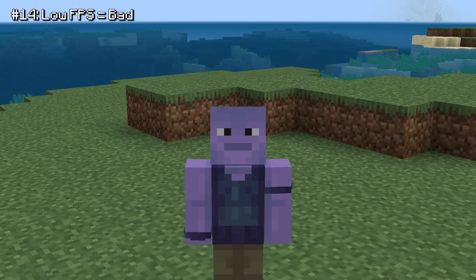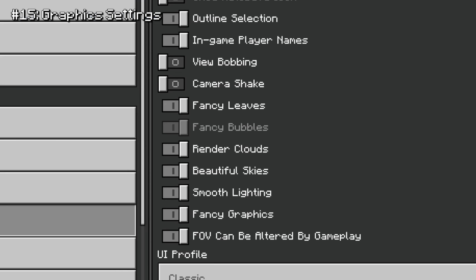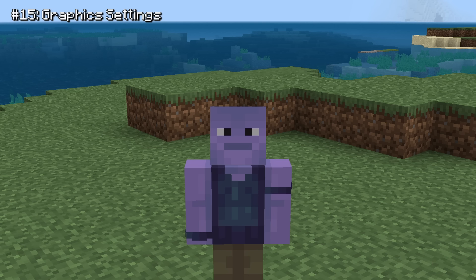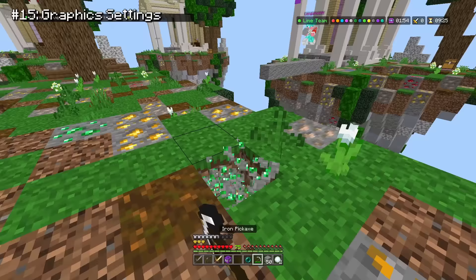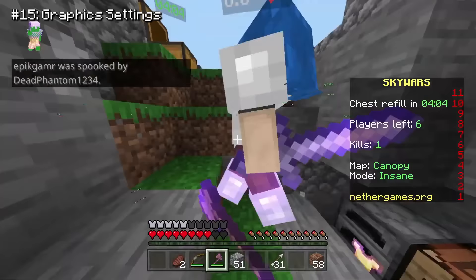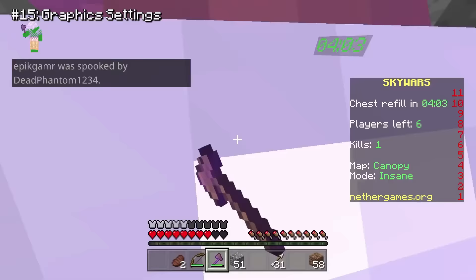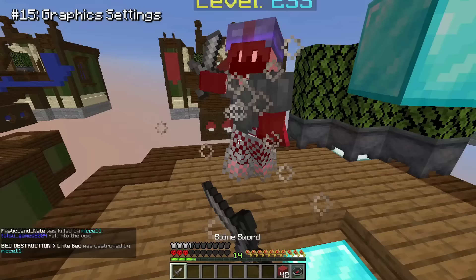So most of the time, players on console or lower end devices will lower their graphics settings to maximize performance. I really hate how these lower graphics settings make the game look. I've seen so many smaller Bedrock creators use these settings and it makes the game look actually hideous. Compare this to Java, where it's really hard to tell if someone's turned down their settings. Up to this point I've only talked about bugs in Bedrock Edition, but there are a lot of features that Java has that we don't.